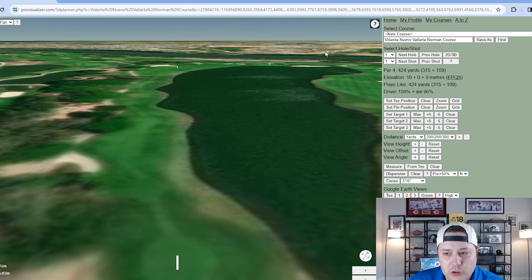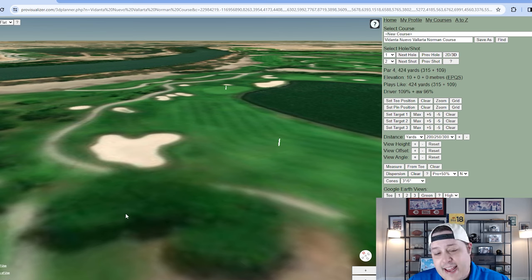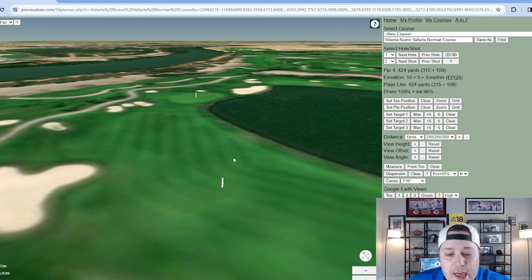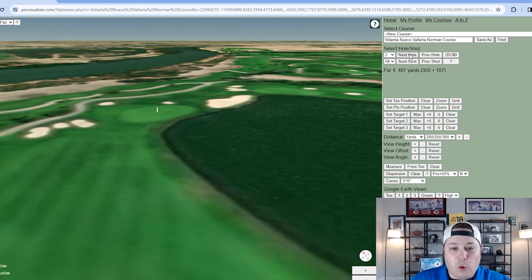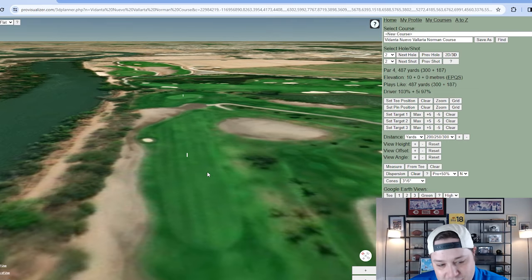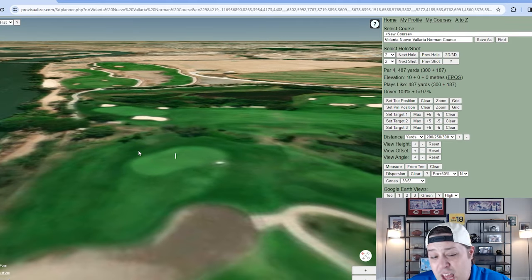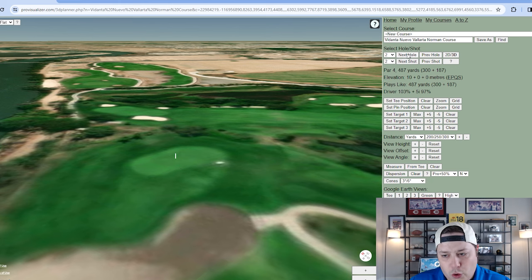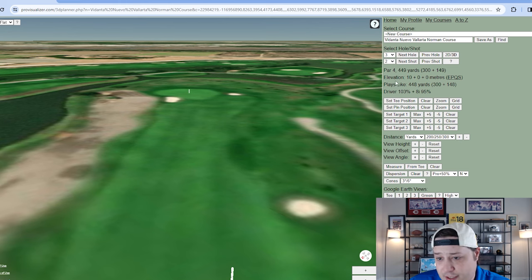Now let's quickly go hole by hole. Hole one is not the handshake players would hope for — water down the right, trees and natural areas on the left. Large fairway, but you'll be penalized for misses. Hole two is a 487-yard longer par four with a natural area down the left side; miss left you're in trouble, miss right there are bushes and shrubs. Hole three is 449 yards, a dogleg right to left — the longer you are the more you can cut off, but a pretty hard fairway to hit.